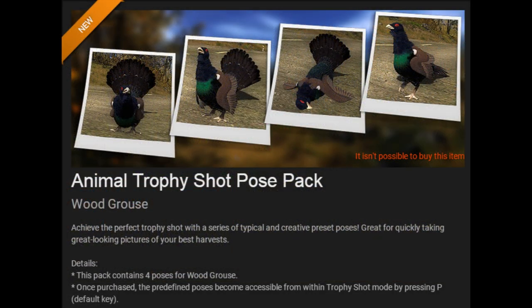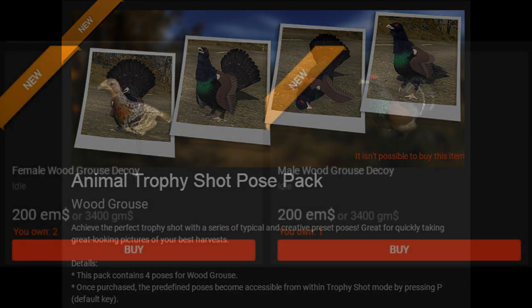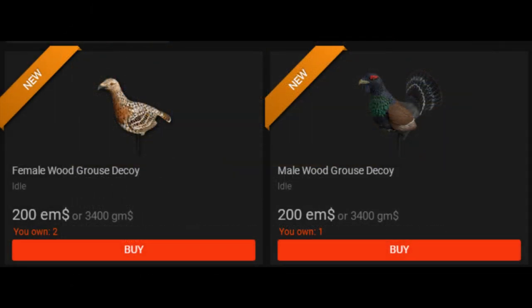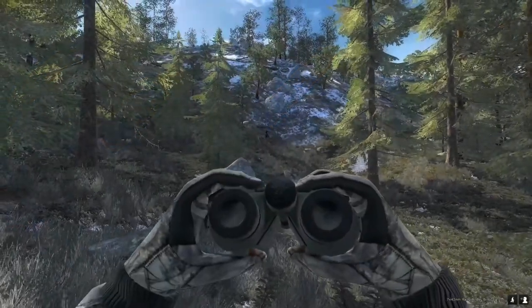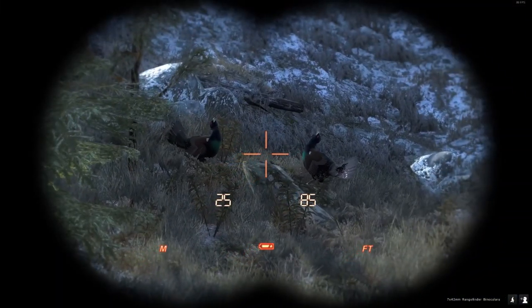There are some new things in the store related to the Woodgrouse. We have a set of four trophy shot poses, which is really nice. We also have decoys, which is a cool addition — something I wasn't necessarily expecting. And we also have some brand new callers: a locator call and a Woodgrouse box caller, so one call to help you locate the birds and one to actually call them in. Now we're going to take a look at what they actually look like in game.